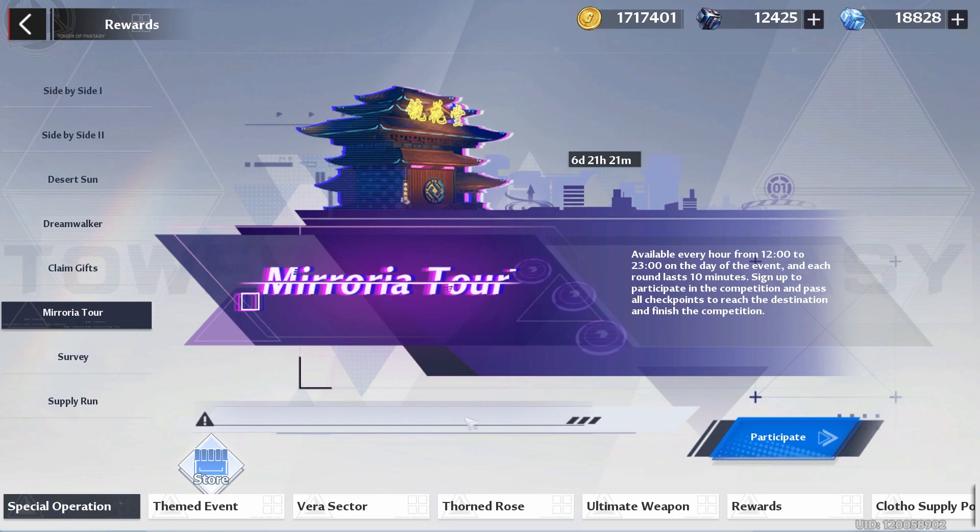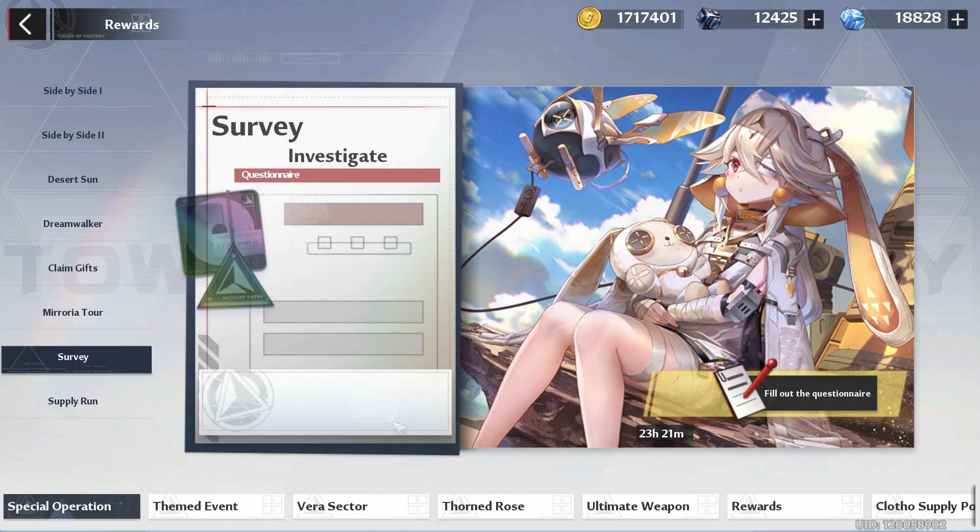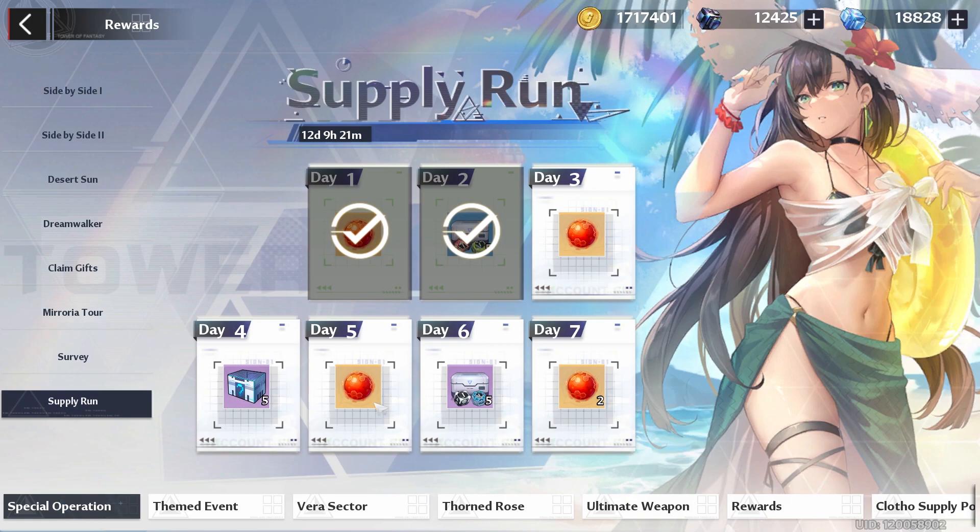Then we got our events - Meoria Tour. Remember, you can already go ahead and max this out, so if you haven't yet, you have six days to do that, so make sure you're doing enough races to max out the whole store. Also, a warning about the survey: we have less than 24 hours to complete that, and you want to get those free Dark Crystals. And of course we have the Supply Run, so make sure you're logging in every day to get those materials.